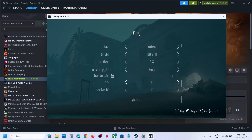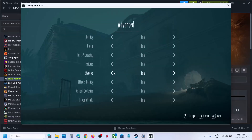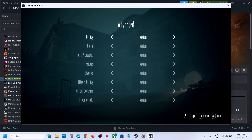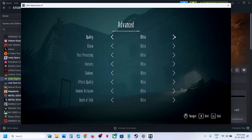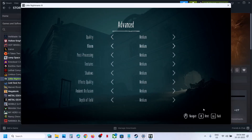You can try Vsync on and off. If it is on, turn it off and check. For Frame Rate, you can set it to 60. Then go to Advanced Options and apply the settings. If the quality is set to Ultra, you can set it to High, or even go for Medium, and then apply the settings and check the performance.